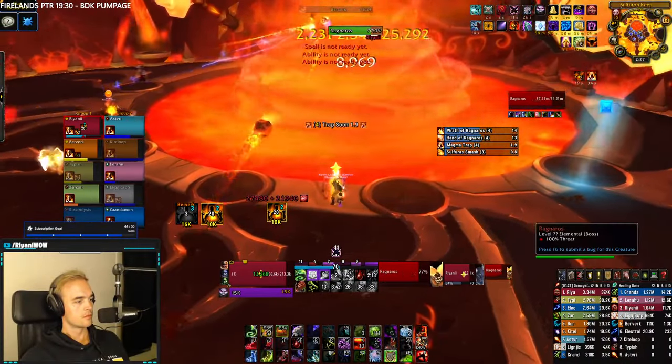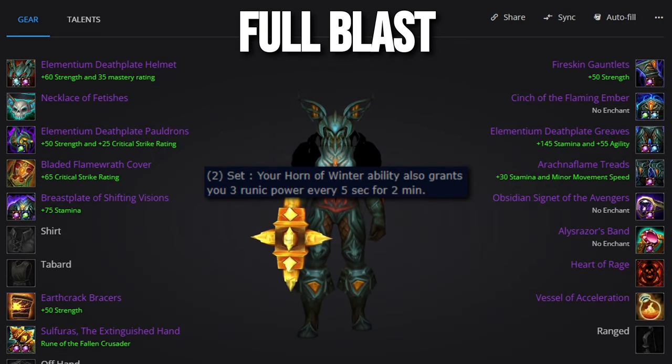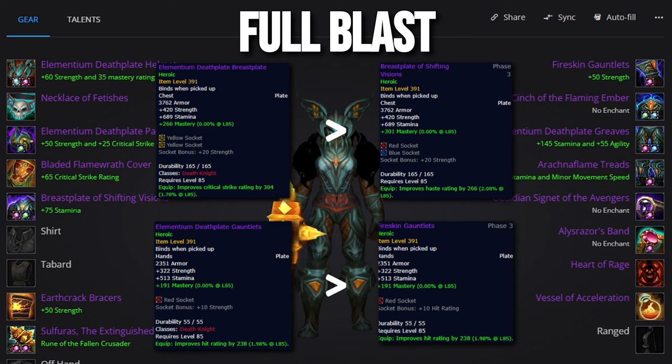Now let's go over some gear sets and make suggestions for alternatives wherever applicable. Let's start out with the full DPS set, which is obviously going to be the most fun. For the most damage possible, we'll be looking to skip the tank tier altogether and pick up the two-set bonus from the DPS tier, which gives us passive Runic Power Regeneration. This set I have outlined here uses three tier pieces, as the gear pieces are extremely well set up for us as bloody DKs. However, the five-piece DPS set is technically our ultimate best in slot.